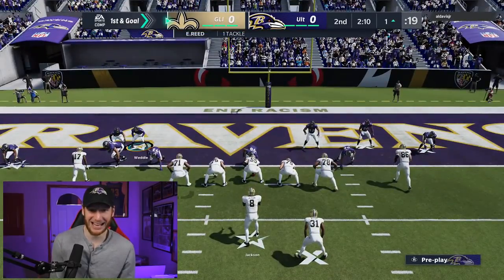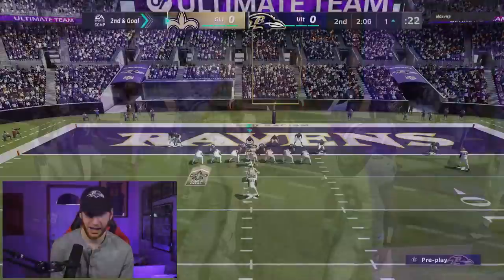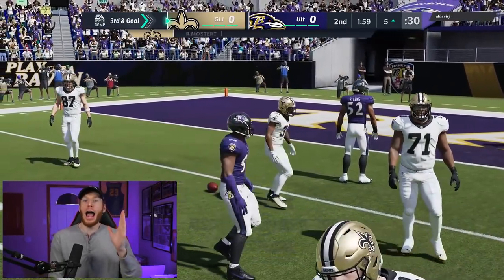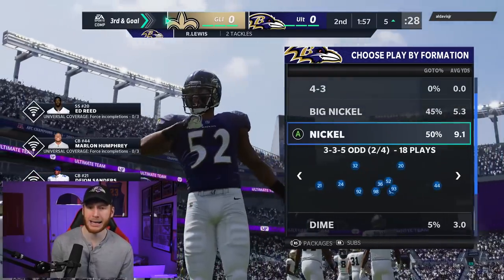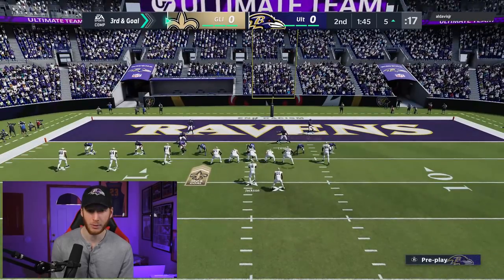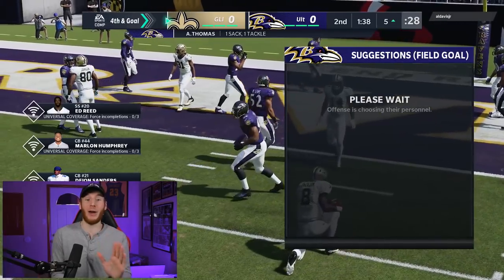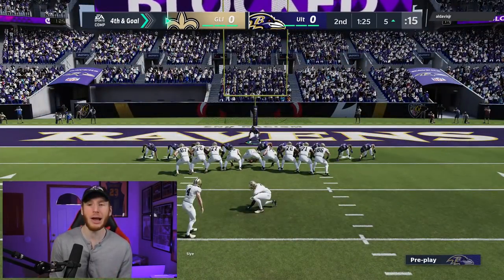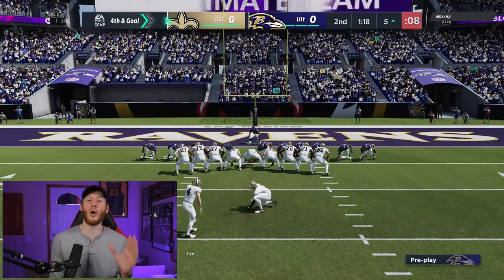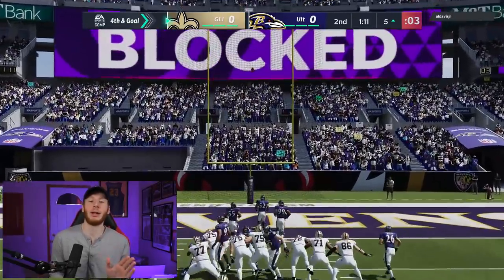We went to run commit and Ray Lewis made a play. On third and goal from the five, I thought they'd pass so we played pass defense. But they kept the ball on a QB sneak-type play and Adalius Thomas made the stop! They ended up taking a field goal. The Ravens defense played awesome all day. We still have time though — over a minute with timeouts.